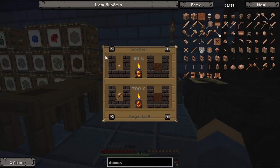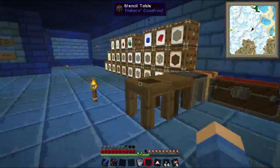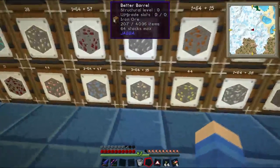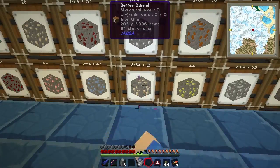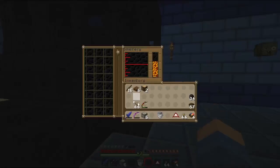Damascus steel requires equal parts bronze and iron. So we'll put like four iron in there — actually let's just do six. Toss six iron in there.